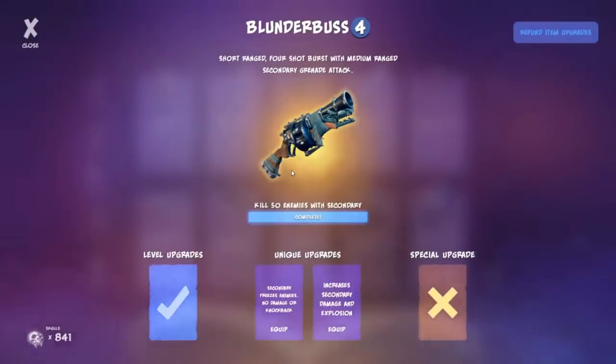The Blunderbuss is one of the two starting weapons. You either play as Kelsey or Egan when you first start. Your primary weapon is locked to your character until you beat the game — you can't remove the Blunderbuss from Kelsey or the bow from Egan until then. I think the Blunderbuss is not quite as good as the bow, with one caveat: the secondary freeze is really good.